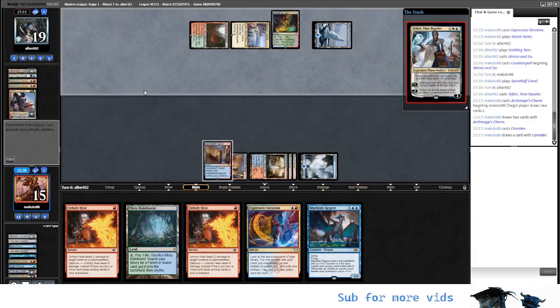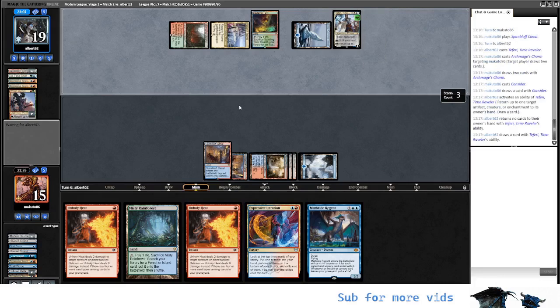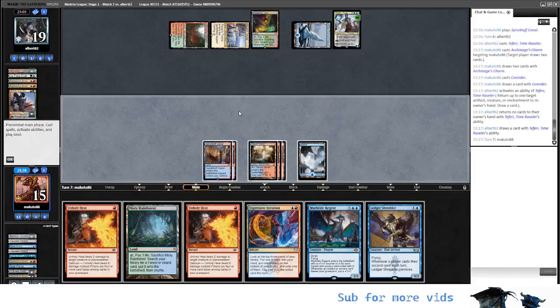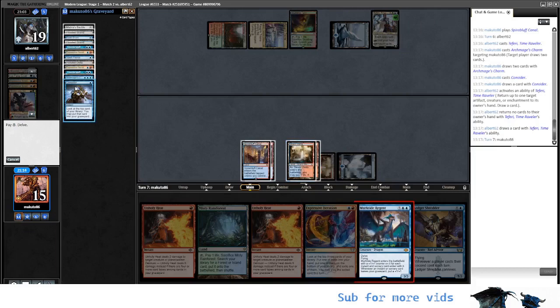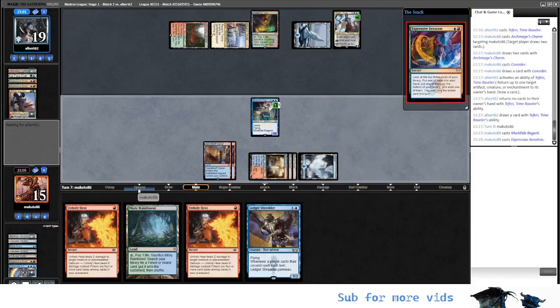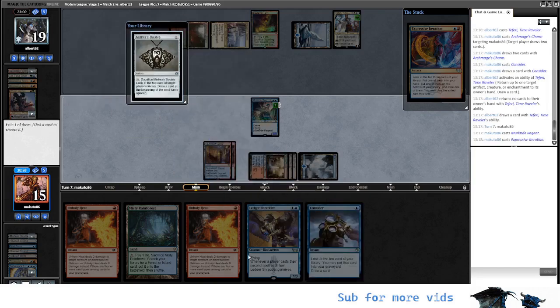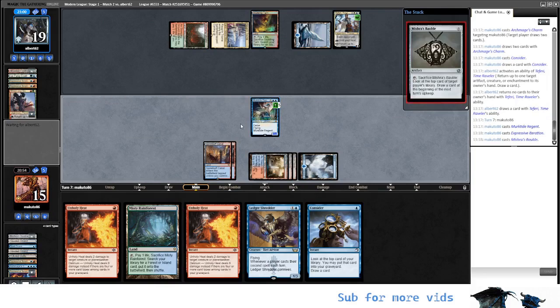Okay, no — we don't want this on the Grave. If they have Endurance, we are in serious trouble. I hope they don't. They draw a card, so we are going to kill this either way. Here we could be tempted to play the Ledger, but I think they might play Endurance in response. Then we should use the chance to play the Murktide. Let's go for the Murktide — I like the play. And then we make Expressive. We have Consider in hand. Polluted goes down. Mishra's Bauble — I think we are going to Bauble ourselves first.